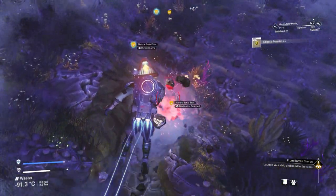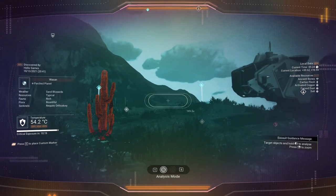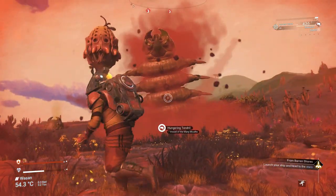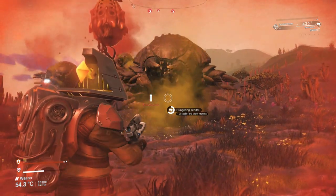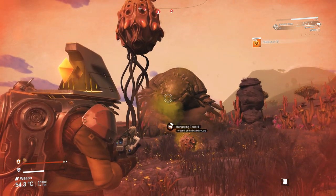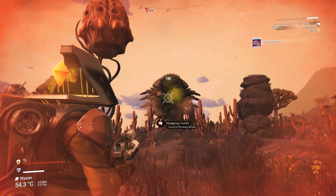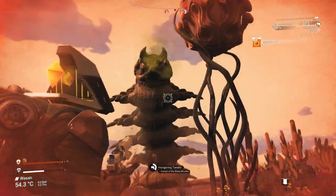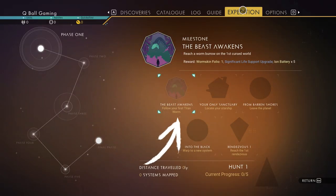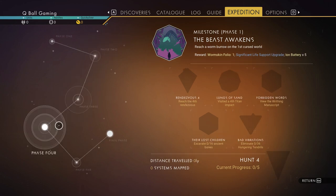If you can't find ancient bones with your visor, look around for titan worm burrows and go there. Don't be alarmed — sandworms will pop up from the ground, which is a bit spooky the first time. Use any weapon you have — your mining beam or whatever. Stand a bit far from them; don't get too close because they can hit you and kill you fast. Those are the hungering tendrils you need to kill — 36 of them. You also need to kill a titan worm burrow on every phase and rendezvous planet you arrive at, roughly five times, to get that milestone.